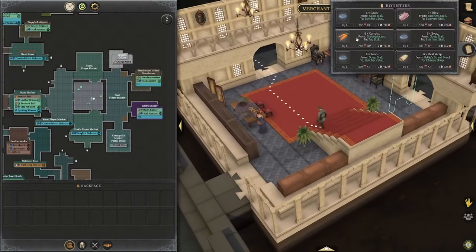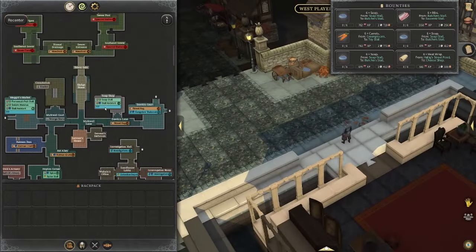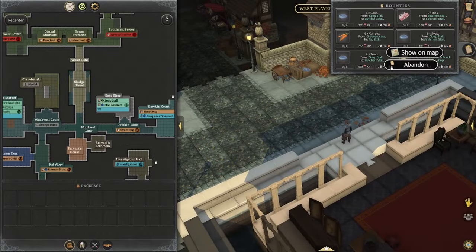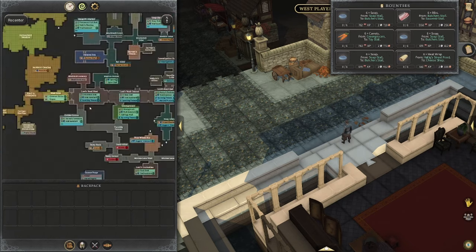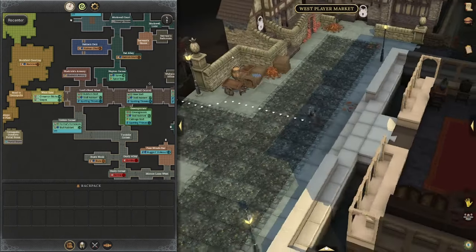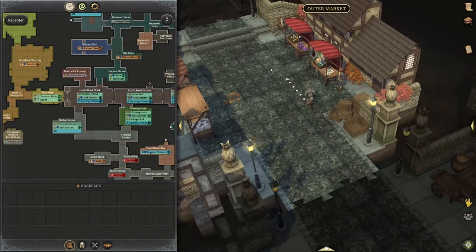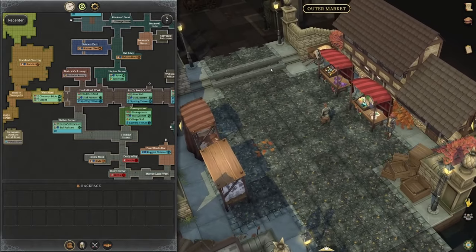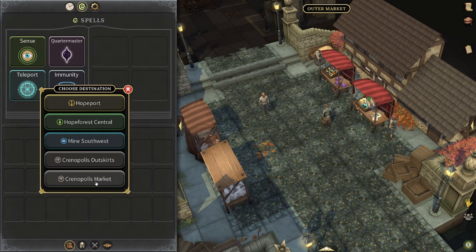From here we'd be running to the soap stall, which is in the top left at the soap shop, and then bringing it to the butcher stall — you can see on the map it's not a long run at all. That's pretty much everything with the merchant's guild: try to get four of the exact same bounty, make sure you have your backpack open, keep your map full screen so you know where you're going at all times, and utilize the teleport back to the bounty board as much as possible.